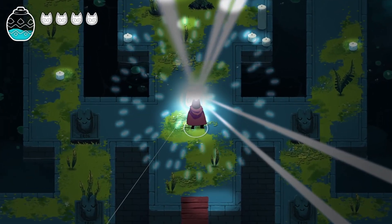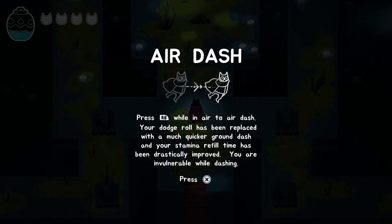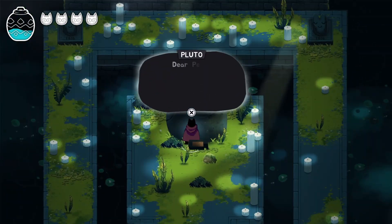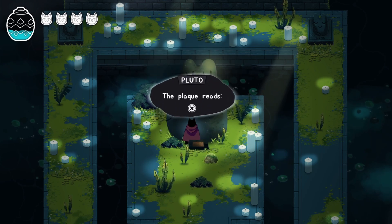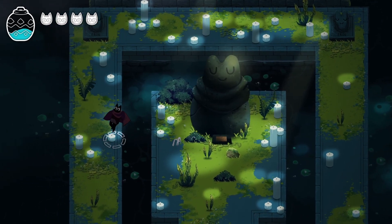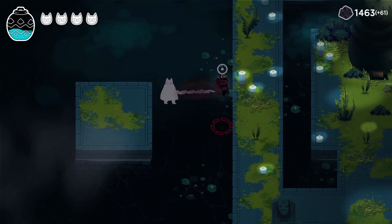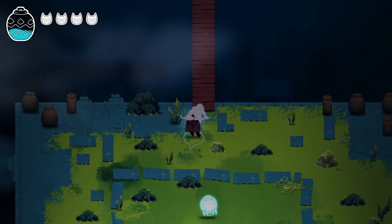We find the reward: Air Dash. Your dodge roll has been replaced with a much quicker ground dash, stamina refill time is drastically improved, and you're invulnerable while dashing. This is going to be crucial. The plaque in the room reads: 'Dear Pearl, may we see each other again someday. Love, Pebble.' Pebble is the sweetest person ever and I feel very bad for them. Let's try to get to the palace.